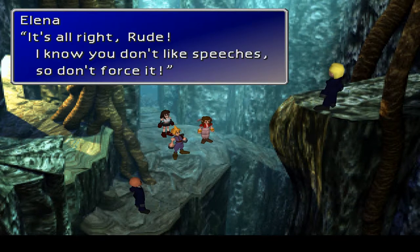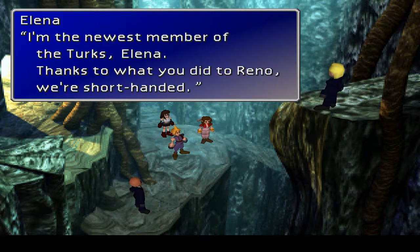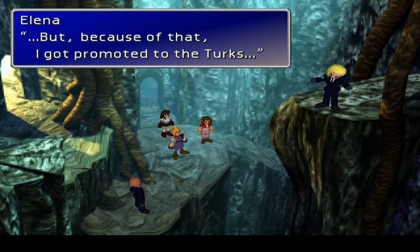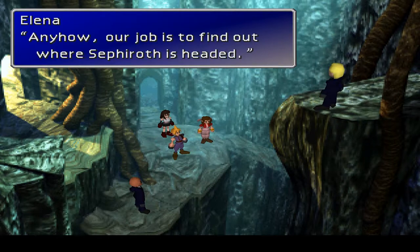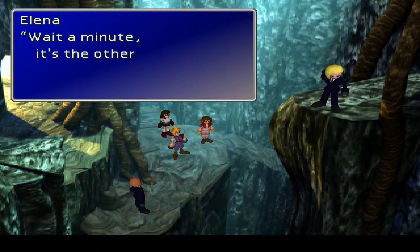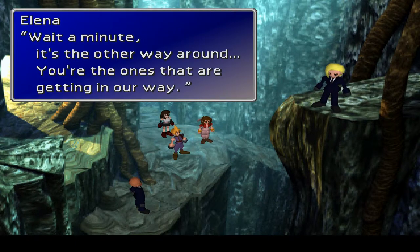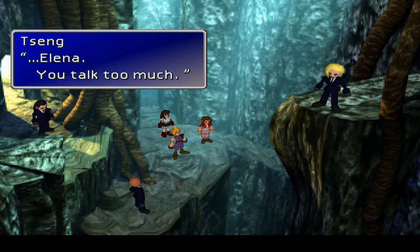I know you don't like speeches, Rude, so don't force it. Then explain, Elena. I'm the newest member of the Turks - Elena. Thanks to what you did to Reno, we're shorthanded! But because of that, I got promoted to the Turks. Don't you love my quiffy little fringe? Our job is to find out where Sephiroth is headed and to stop you every step of the way.